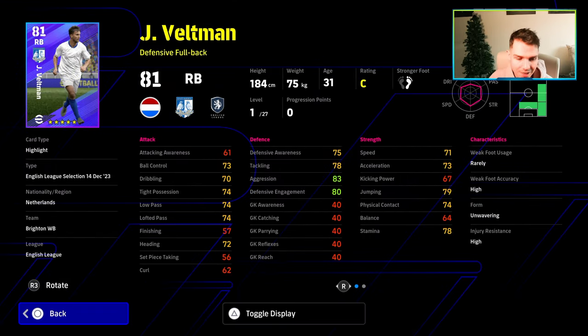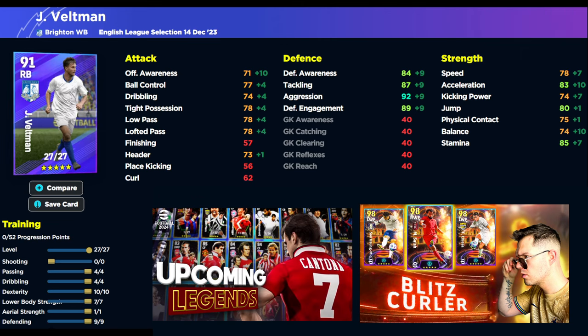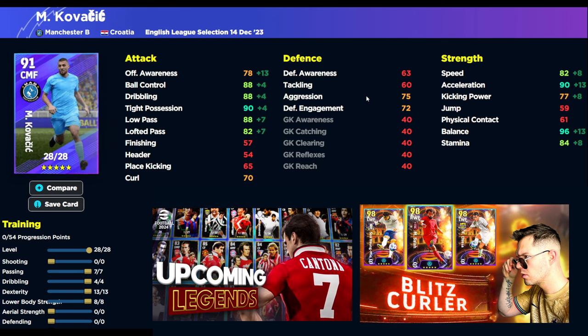We'll start with Veltman. My favorite defensive right back in the game is actually Wamba Saka, but Veltman is very similar — similar height, build, player ID, and how he handles on the pitch. You're going to have acceleration at 85, stamina at 87 with the manager boost, and all of his defensive stats in the high 80s or low 90s, which is very nice. Tight possession at 78, get the plus two boost to that, and decent passing and lofted pass — it's an average right back.